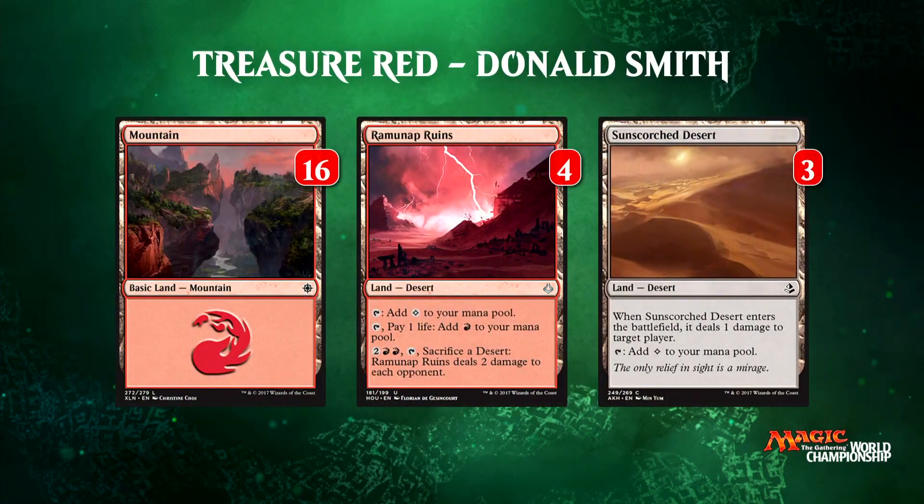Besides the treasures, we've got a pretty normal mana base: Ramunap Ruins, Sunscorched Deserts, and basic mountains. Did you find that you could shave lands? Yeah, I actually shaved one land because of the Wily Goblin. But because of the red-red cost, I had to cut one Sunscorched Desert. So instead of the four-four desert split, you're playing four-three with sixteen mountains instead of fifteen. It is nice that you get to cut a land in your mono red deck — you just have a higher density of gas.